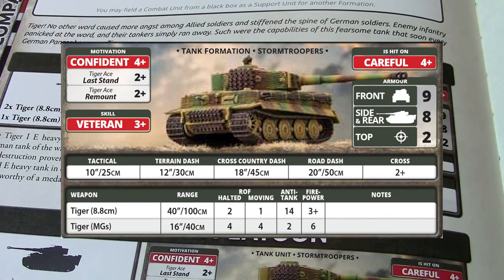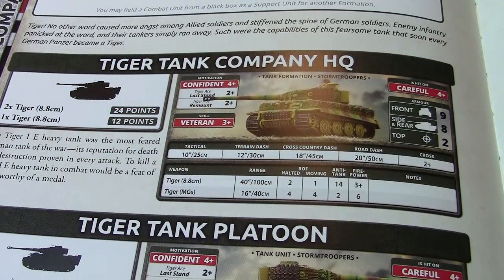The stats include: is hit on a careful 4+, a base 4+ to be hit, skill rating of veteran which is a 3+, and motivation of 4+. However, last stand and remount are both 2+ for the Tiger, so bailing out the Tiger is not a very long-term success — they usually just get right back in. The only special rule is the German generic stormtrooper rule, which gives it basically an extra movement order.